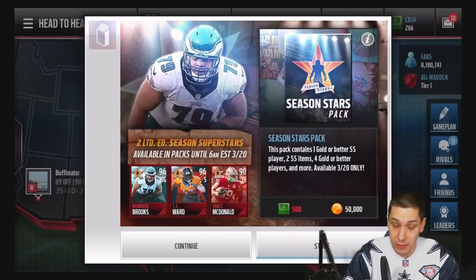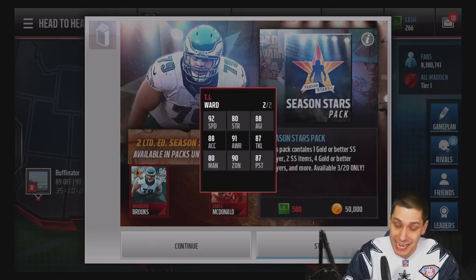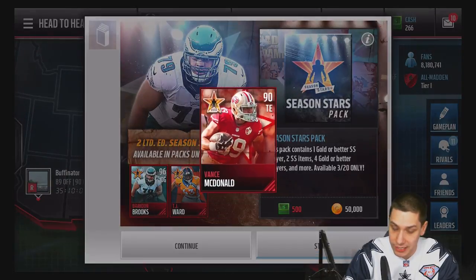This is definitely one of the best offensive linemen in the game right now. In addition to that, we have a safety TJ Ward, 96 overall. Take a look at these attributes — 92 speed, really nice attributes at pretty much everything. 80 for man coverage is not spectacular, but it's a safety, so you don't expect amazing man coverage. 90 for zone, 88 agility, great attributes across the board, and a 91 awareness. That's probably the better of the two cards.